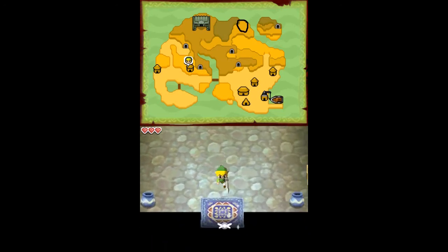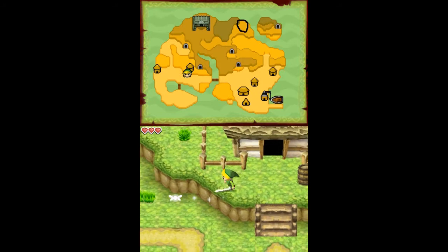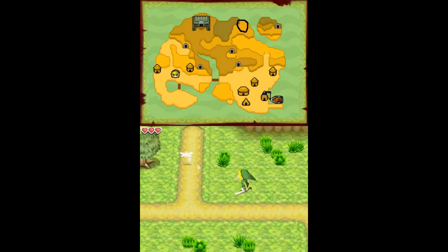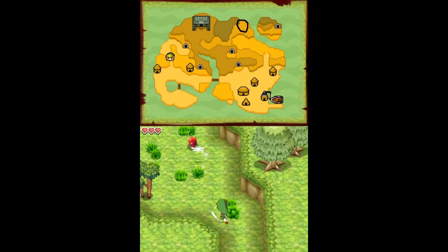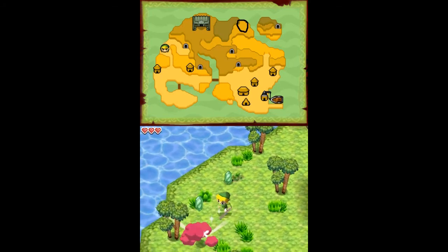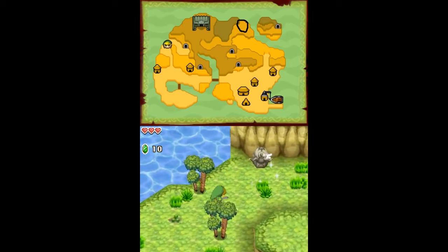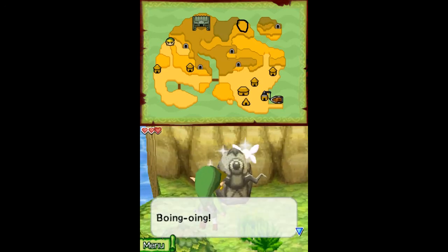And with that we can leave and finally get up north. We'll get started with that. First off, these enemies are chuchus — very easy. These red ones are normal ones, just hit them and kill them. And we'll find these things throughout the place.